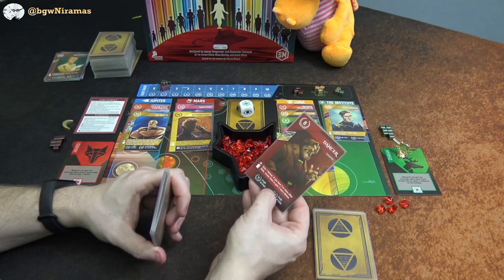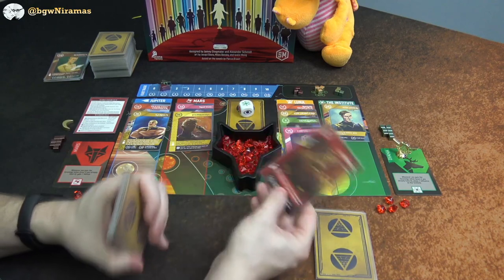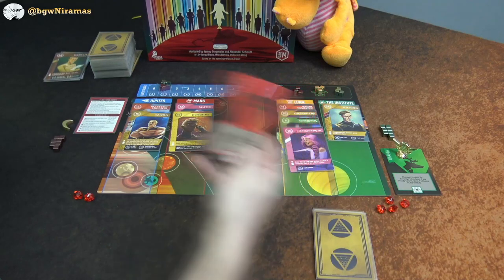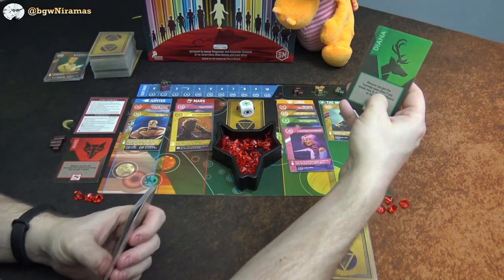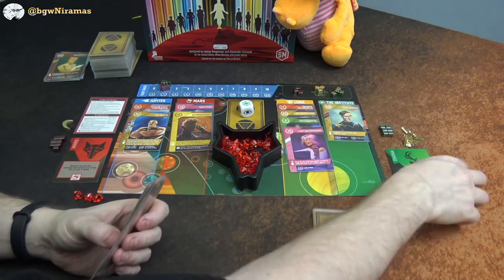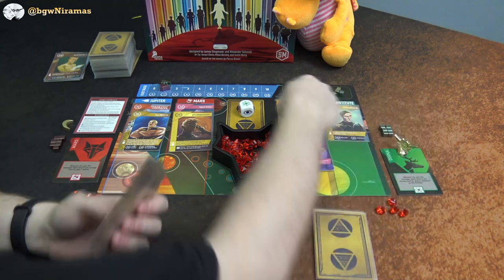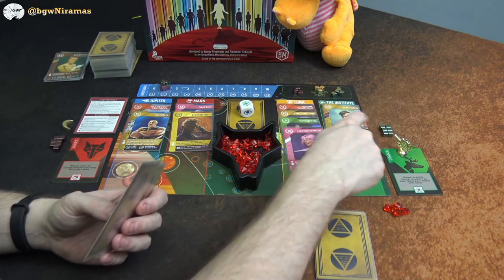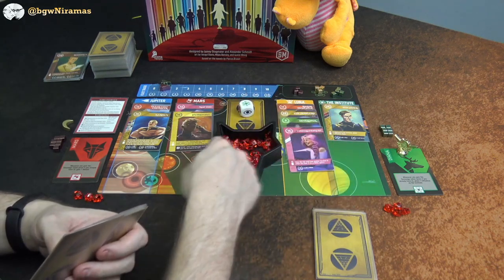I also realize I forgot something: when I got the sovereign token I should have gained a helium as a bonus from my faction. And when Draco got the sovereign token, his faction ability means he should have placed an extra influence. Apologies — I totally forgot. Also, whenever you gain the sovereign token, even if you already have it, you get the effect again. So picking up from Luna would be the same as picking up from the Institute for Draco.